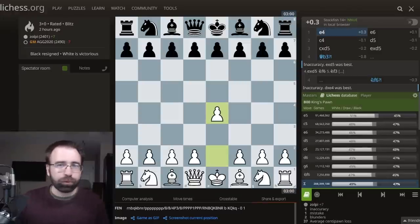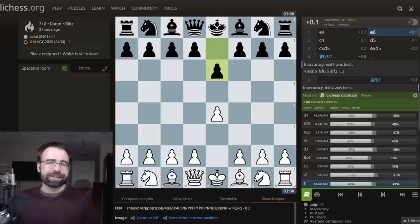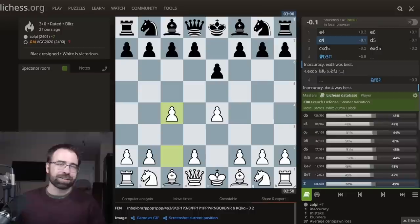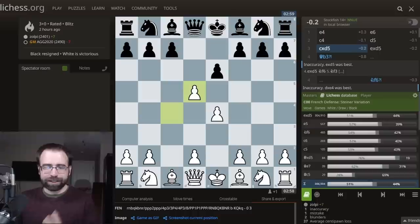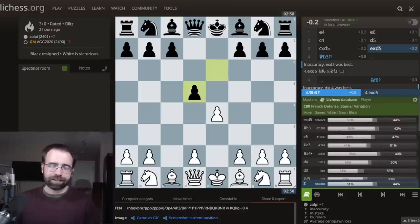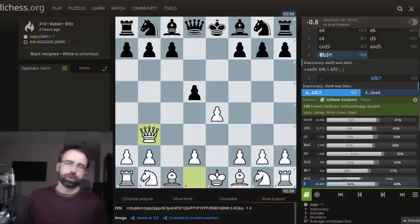I played pawn to E4, and he played E6 — the French Defense. Sensing a YouTube video coming a mile away, I decided to play C4, hoping for an OrthoSchnop Gambit. And that's exactly what we got. After D5, I played C takes D5, E takes D5, and then instead of recapturing this pawn right away, I played Queen to B3. This is the OrthoSchnop Gambit.